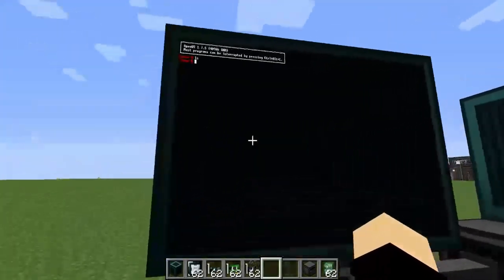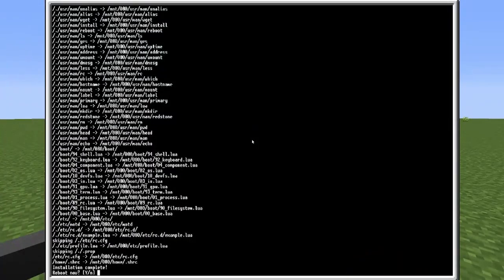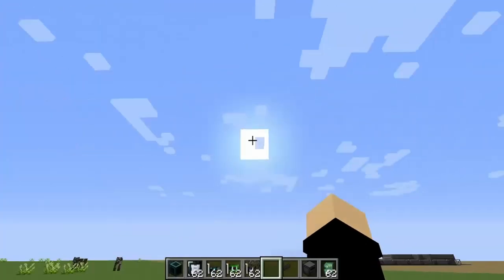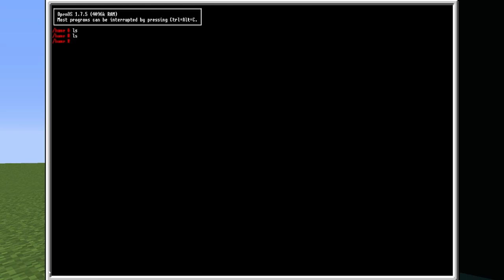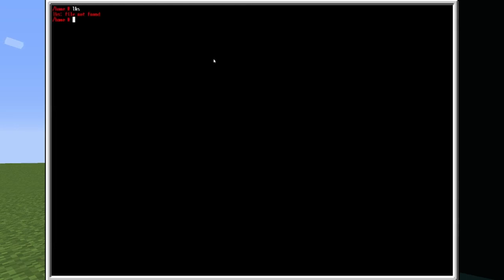Now onto the server setup. You can see there's nothing on here — this is a clean install. I already removed the OpenOS from here. We're working on the server first. All you need to do to install this is use the WGIT command. I will put the exact WGIT URL into the description below, and there will also be a link to the Server Team GitHub where you can find all the files. Now it's installed — you can see all the code here. If I run 'server', that starts the server. Control-Alt-C exits the program.